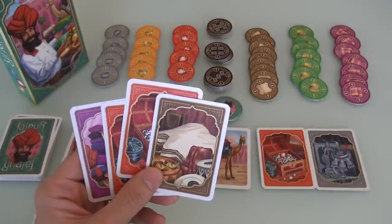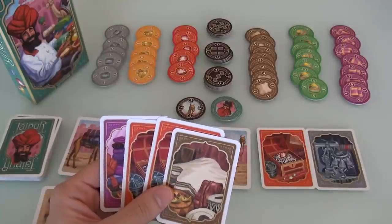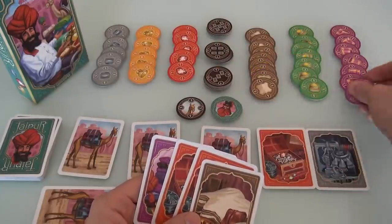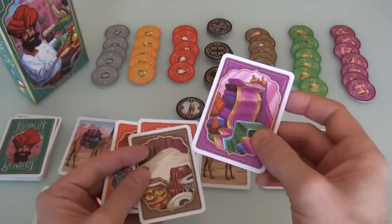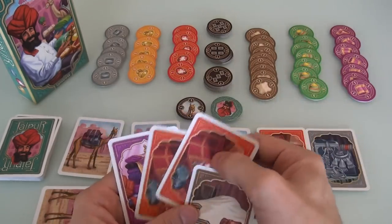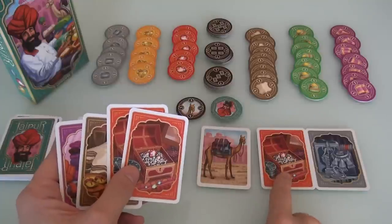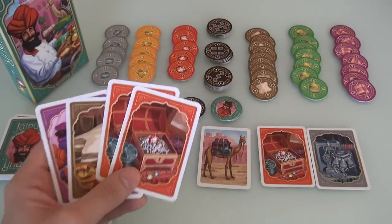On your turn, you have a choice. You are either going to take some cards from the market, or you are going to sell cards to earn victory points. You can think of all these chips as money — these are all people who want to buy carpets. The first person to buy carpet pays five bucks, the second pays three. I've got one carpet. I could sell carpets and get five bucks, or sell leather for four bucks. And whenever you sell, you sell all instances of that good you have. I could sell these rubies and get seven plus seven. But I'm not going to sell right yet, because whenever you sell goods, you want as many as possible in your hand so you can get bigger rewards. The bigger the sale, the better.